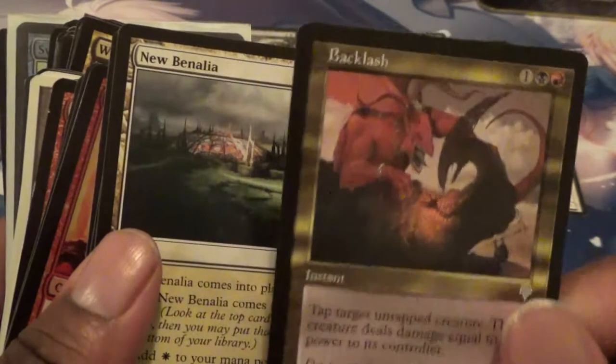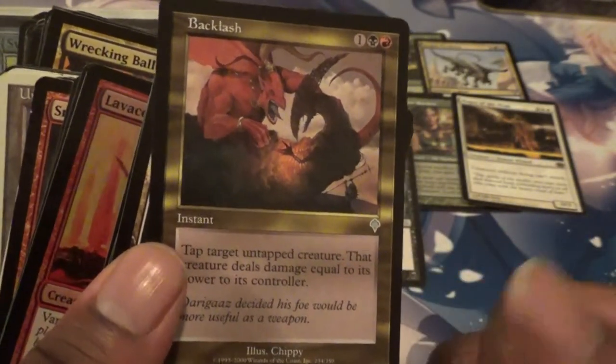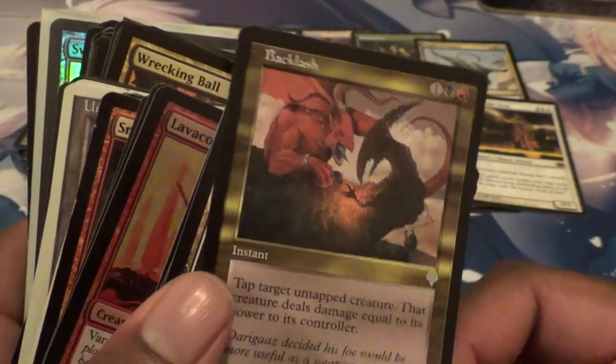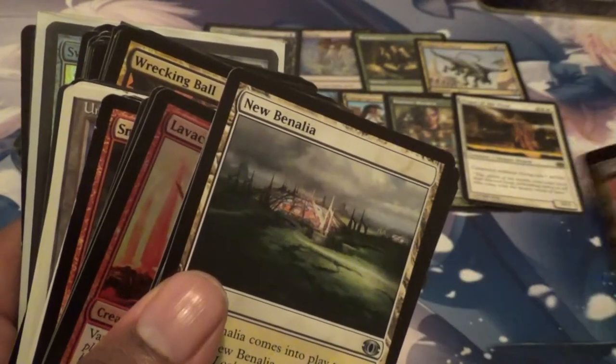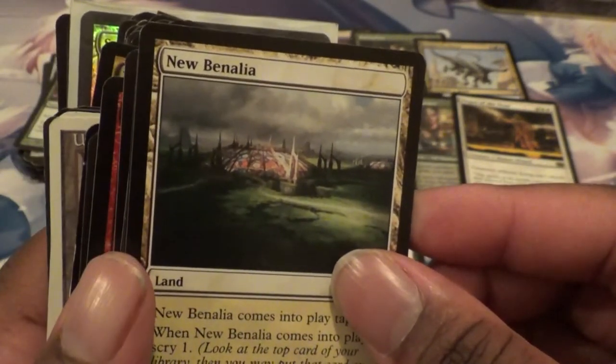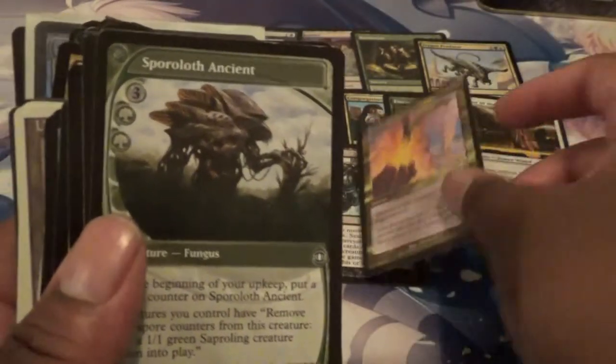Got a Backlash — I used to love this card. You tap an untapped creature and it deals damage. So imagine back then someone's coming at you with a Darksteel Colossus — you'd be like, 'you take 11.' I got New Benalia — a scryland, there's a good one. Terminate — I like that.